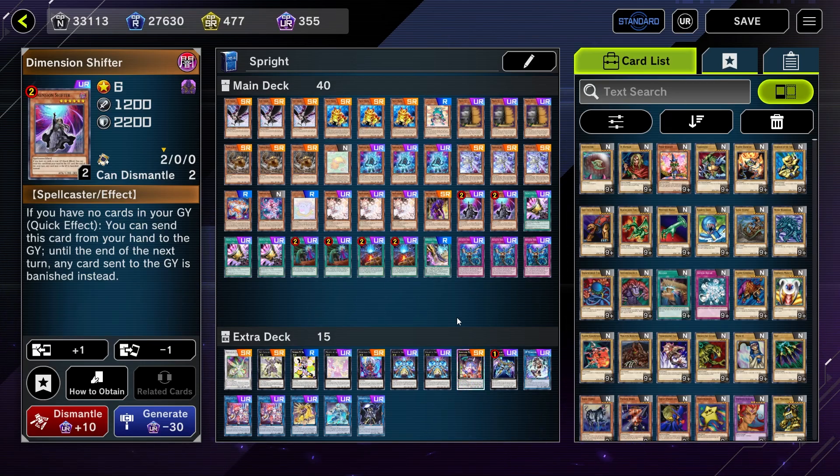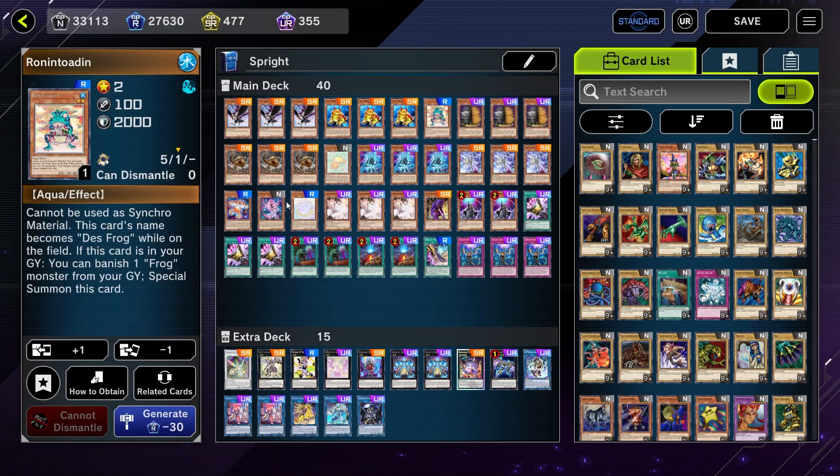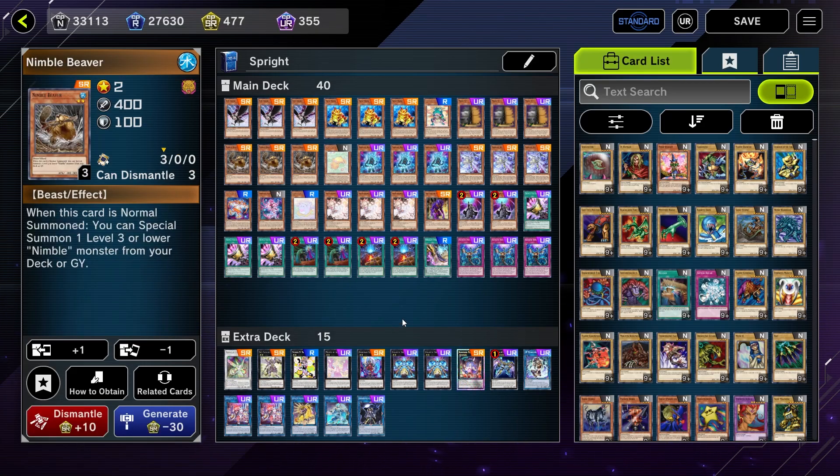There's also a lot of other Graveyard-based decks that end up getting incidentally hit by it as well. Normally I don't like to include so much tech to hate on one deck, but that deck is definitely enough of your matchups that I think it is absolutely worth playing stuff like this. As far as our level 2 engines, we still of course have the Frogs — the Swap Frogs and the Ronin Totem. I decided to sub out the Dark Beckoning Beast for Nimble Beavers here.